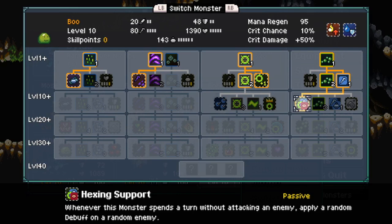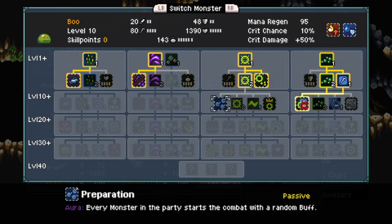Boo — Hexing Support. I like this one because I can spend a turn without attacking and still contribute to the enemies by applying debuffs.